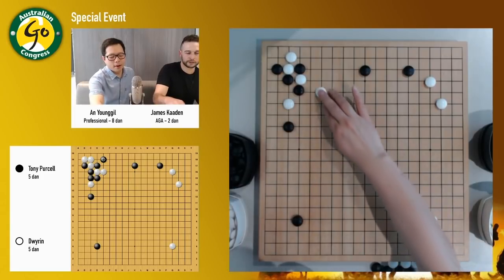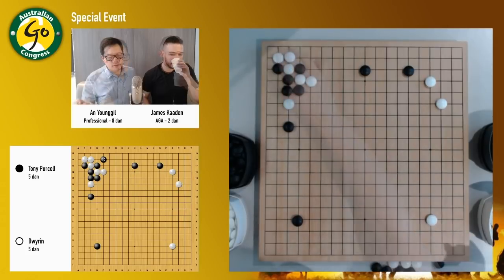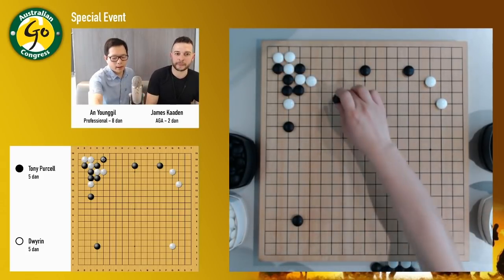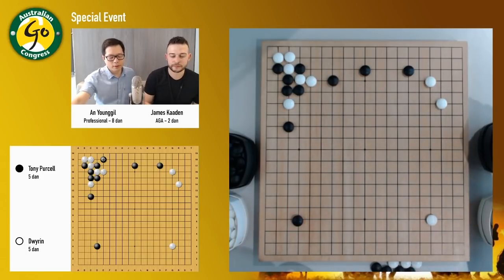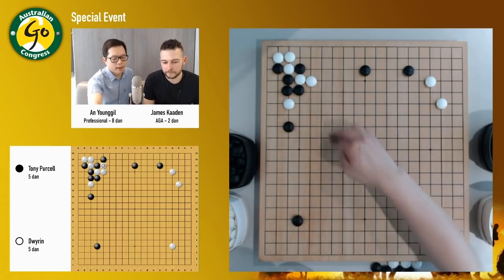So black played here. I can see black's plan. So what's black have in mind here? After joseki, black usually plays for the follow-up. This one is good, or this one is okay, or sometimes black can play somewhere else.